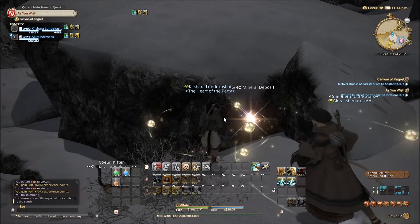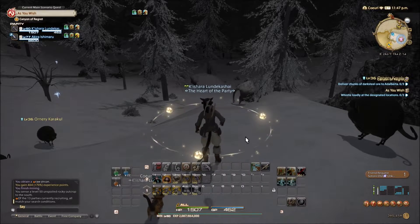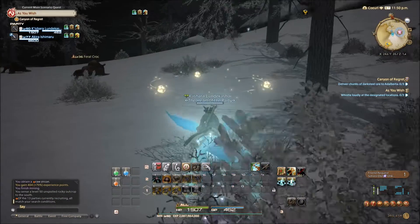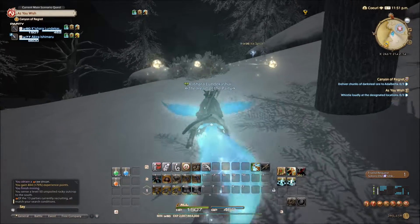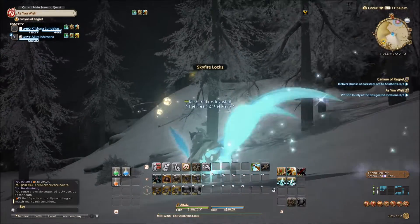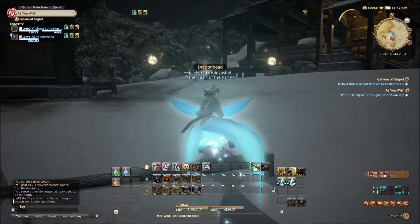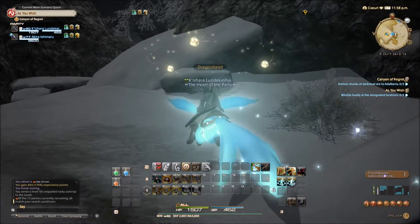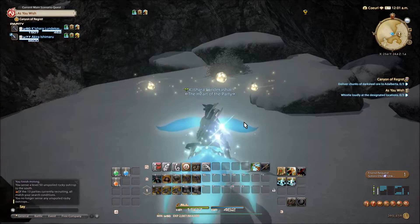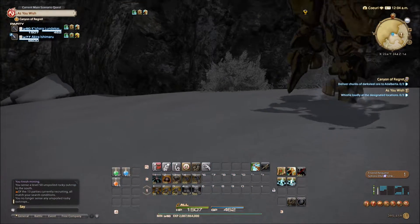It sent a level 50 unspoiled rocky outcrop to the south, yes. Okay, go right now — this will be good training if there's actually one out here for you. Go for it — no balance now. Broke my foot. It fucking went away! It was right there and then it disappeared. What the hell, this is some bullshit. It was right here on this rock, I saw it. I think it's because it hit midnight.